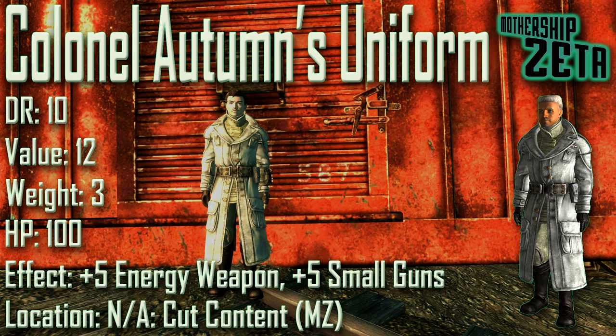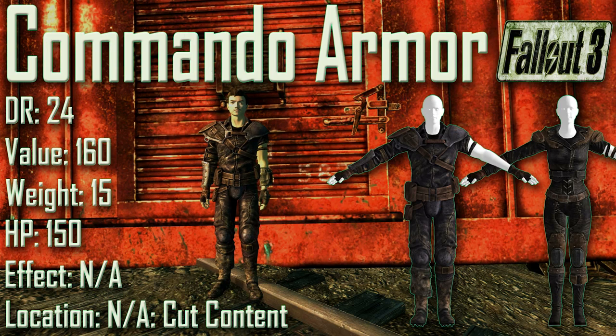Next we have the Commando Armor with a damage resistance of 24, a value of 160, a weight of 15, and item health of 150. Effects are not applicable and this is not found in game as it is cut content. Little is known about the Commando Armor — why it exists or why it was cut — however it does have identical stats to the standard leather armor, as well as being physically identical.